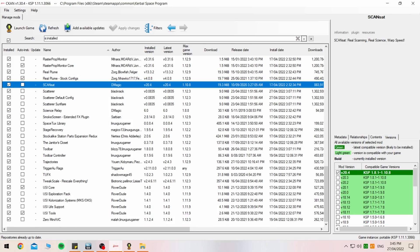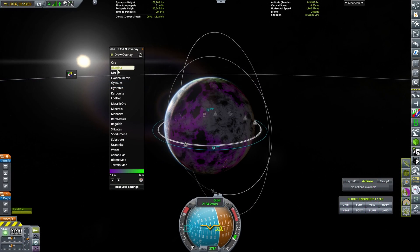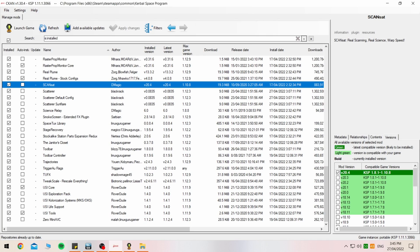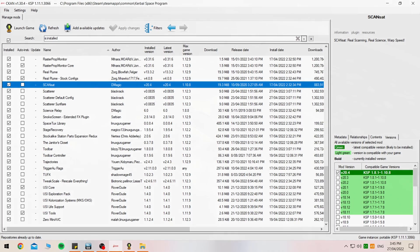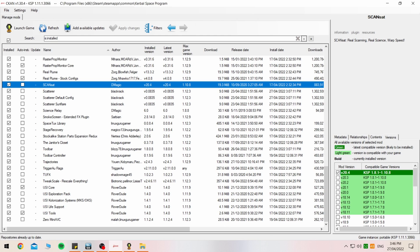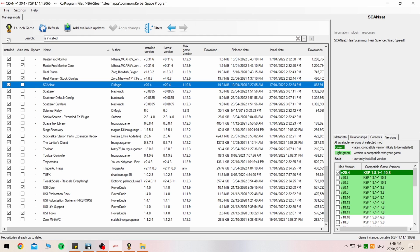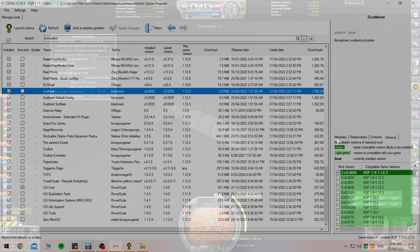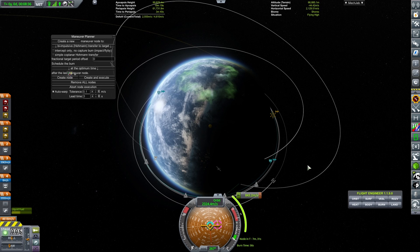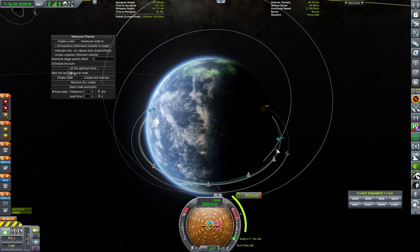Coming on down further, we've got ScanSat. That allows me to scan for resources with my scanning satellites, obviously. Hopefully in the future I may want to do and launch out my mobile colony, which I built over two years ago but never actually launched — I think I was running version 1.8 back then. Scatterer allows pretty much better performance in your game with all the visual mods overall. The Sun Flare allows the auroras and all sorts of stuff you see on Kerbin itself.